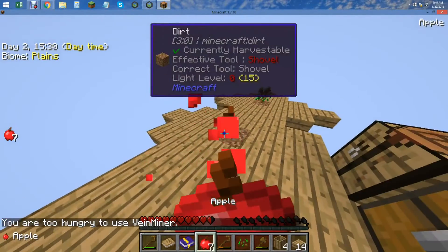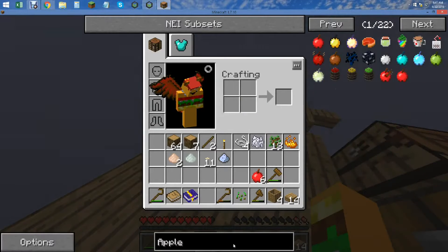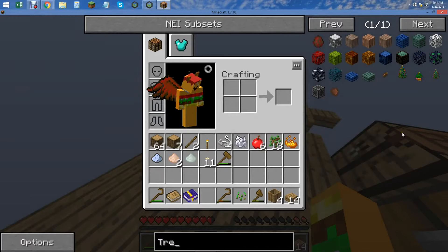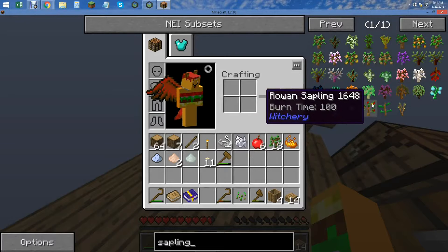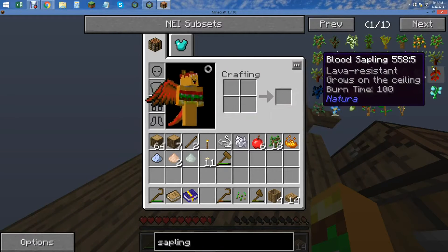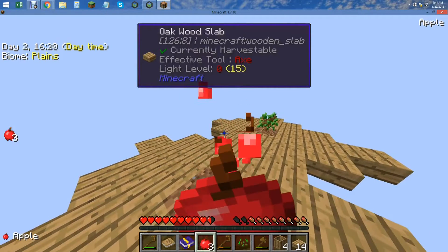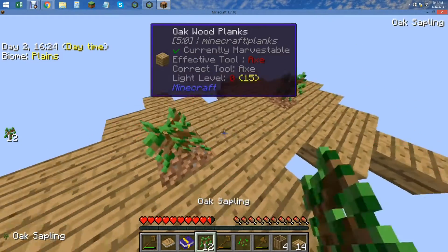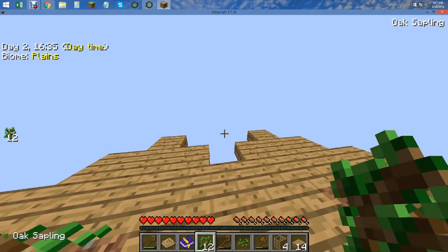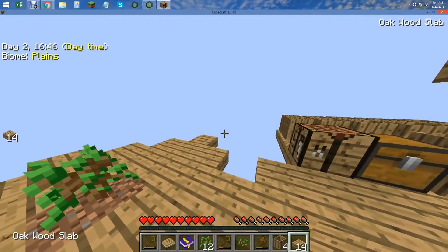I'm too hungry to use vein miner. Oh wait, I think we can make apple trees if we do this. We're going to want to grow some apples — we can eat them, but there's not much else useful to do with them. What do you call an alligator in a vest? An investigator. I'm so funny — not really.